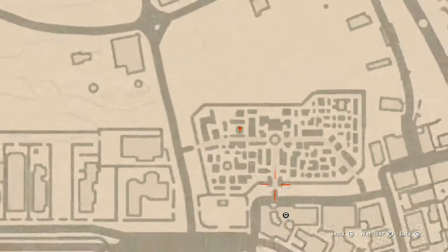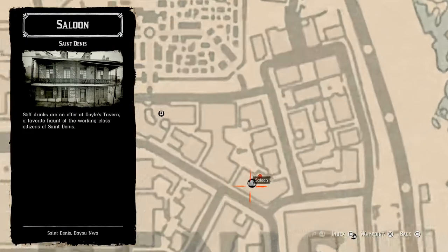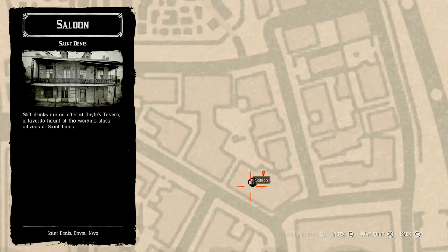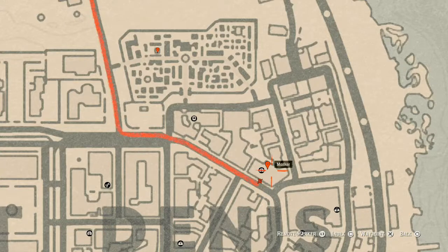The next marker is inside this saloon. Go through the door, run all the way to the back, and on that floating shelf you will find a tarot card — a Six of Wands.